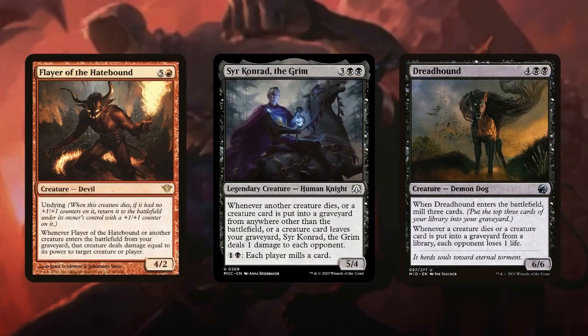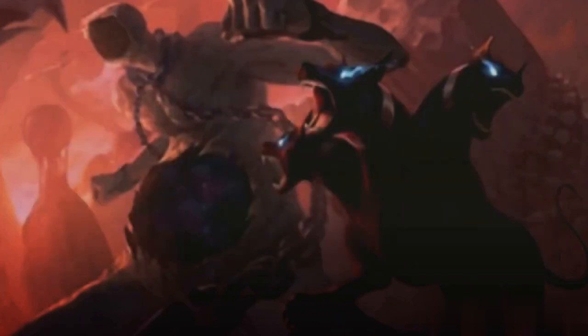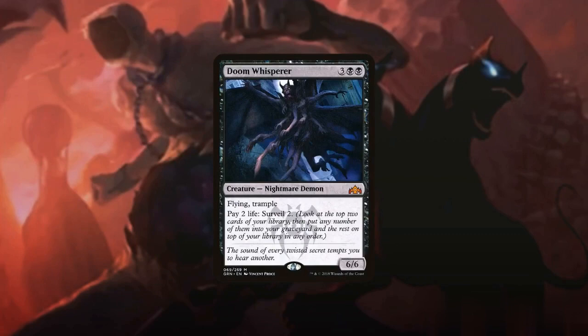Meanwhile, Flayer of the Hatebound, Sir Conrad the Grim, and Dreadhound are creatures that we can use to cause our opponents to lose life. Of all the creatures in our deck, Doom Whisperer stands out as an excellent choice. This card allows us to mill through our deck by paying life, while being a strong evasive creature itself.